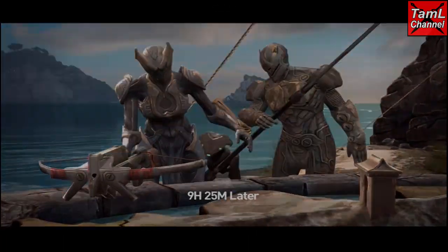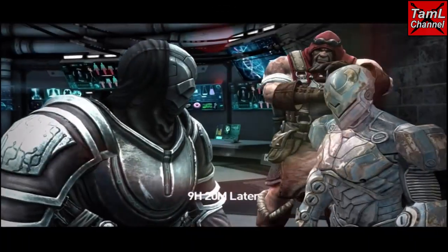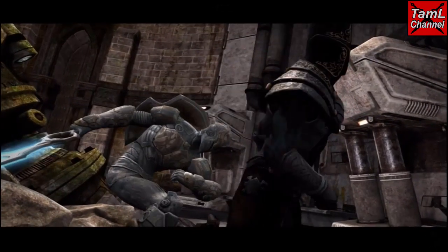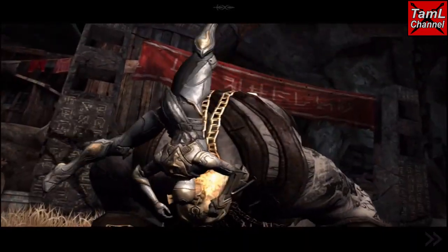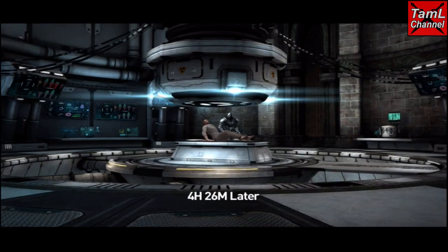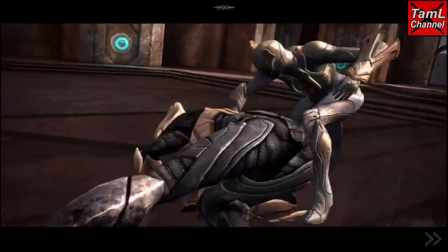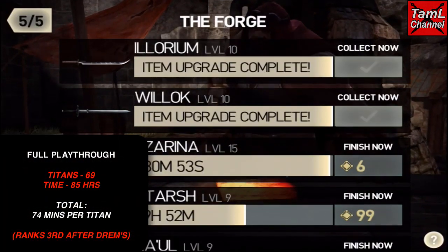I also did a full playthrough, going through the whole game with every act and all the bosses without grinding any quests, and I took note of all the times. The only one that didn't show a time was the Plains of Koroth, so I worked that out from the forge — it was about four hours. The result was 74 minutes per Titan: there were 69 Titans and 85 hours came off, which ranked it third after Dremsmore.